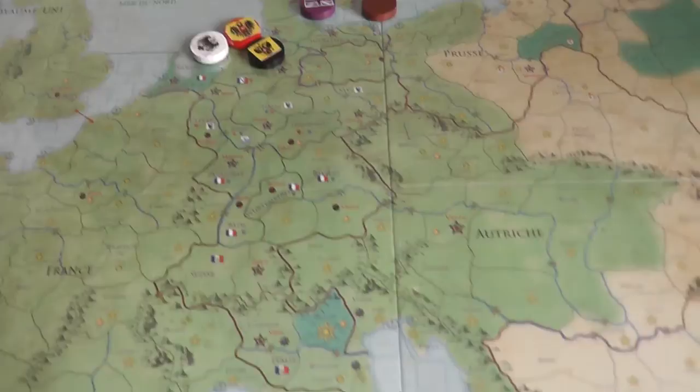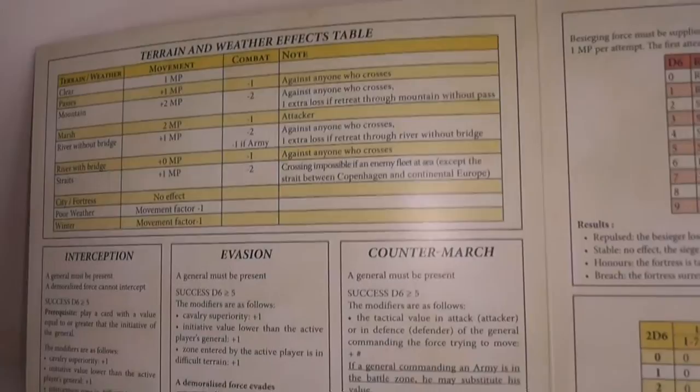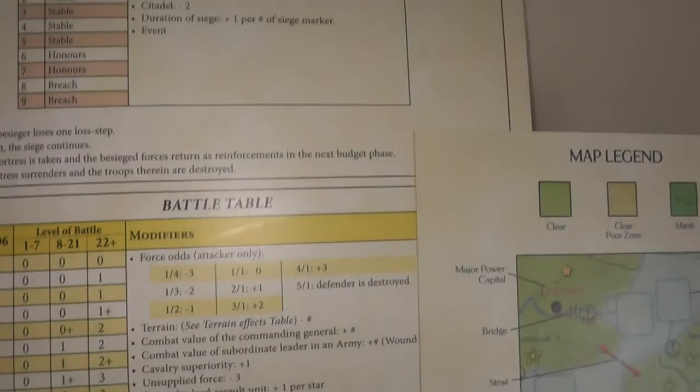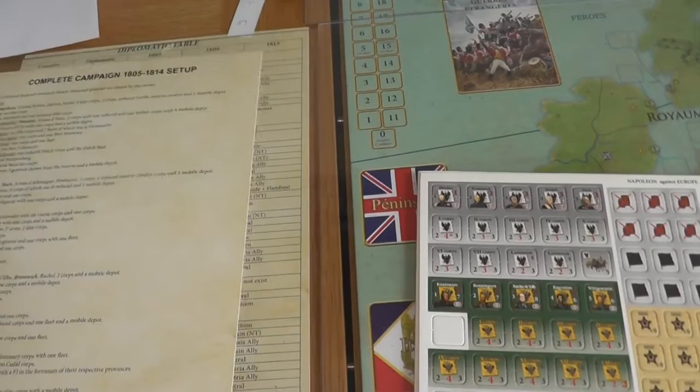Up here I have one piece of cardboard that contains information — tables about terrain and weather effects, the siege table, battle table, demoralization tests, cavalry pursuit, the map legend, and the attrition table. Over here you can see the yet-unpunched counters — I've just scanned them. Here is the complete setup card, which I'm going to use to set up the troops and then put away, because it's not really required during gameplay.